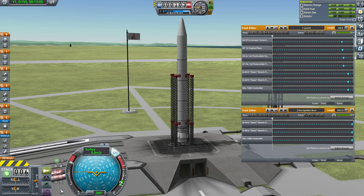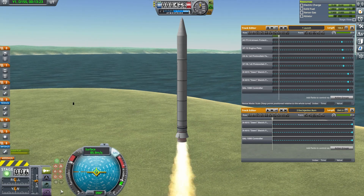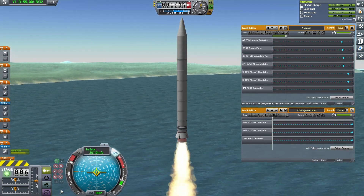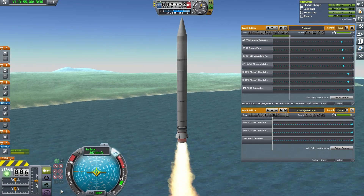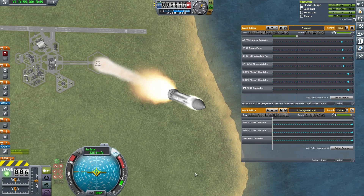To launch, we simply activate SAS, max the throttle, and hit the spacebar. The mission begins with a direct vertical ascent using a single solid rocket booster. It's critical that the launch is as consistent and repeatable as possible, so it's important to keep the ascent profile simple.